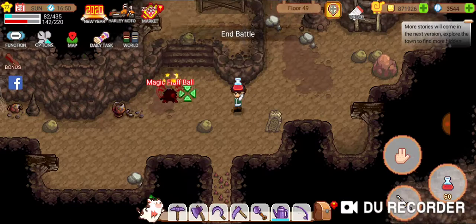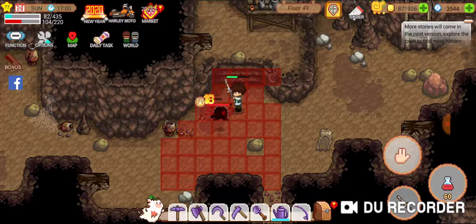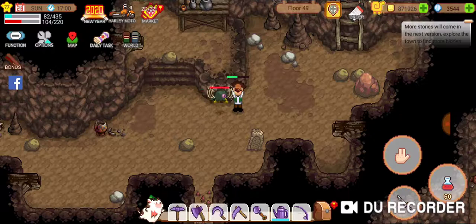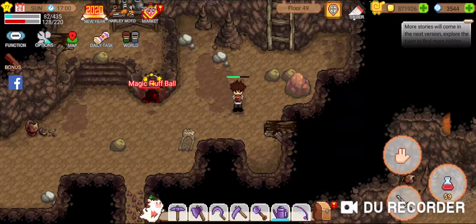I bumped into a wall, and of course his life reset. That's a big problem we have to deal with — that's what happens when you get out of battle. When you get out of battle, his health resets.